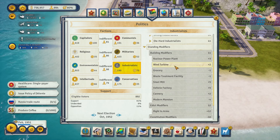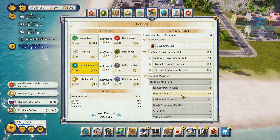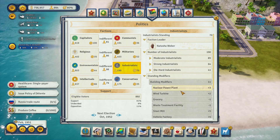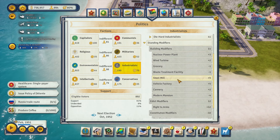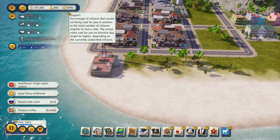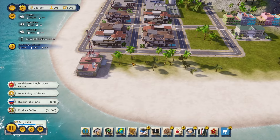The industrialists are really happy — we built up a vehicle factory, steel mill, and cannery. Interestingly they also like wind turbines, as do the environmentalists. Nuclear power plant factored in too. It's interesting how all these numbers work. We have 80% support overall, very good — only 12% wouldn't vote for us.